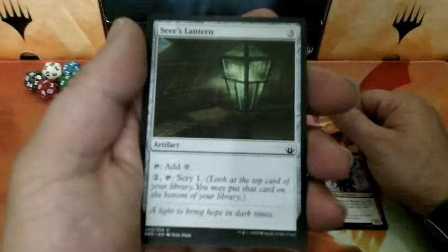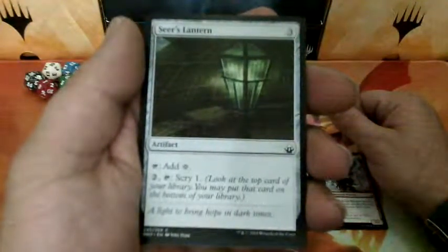Seer's Lantern, three drops. Tapped: add one Colorless. For two, tapped: Scry one.